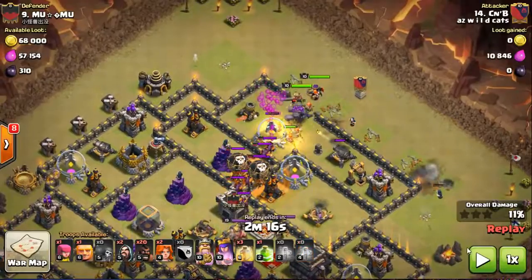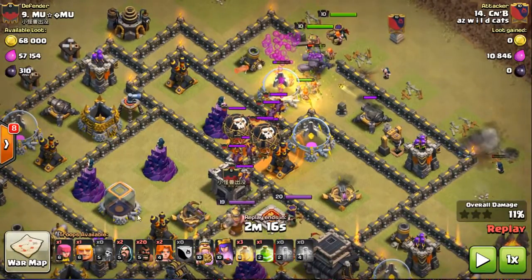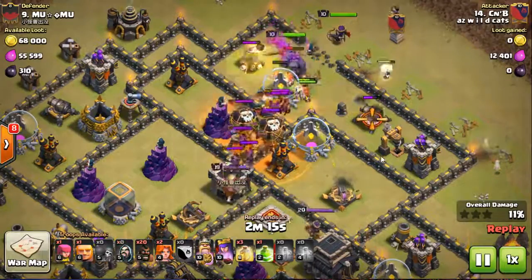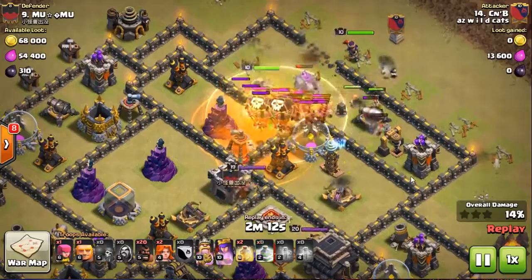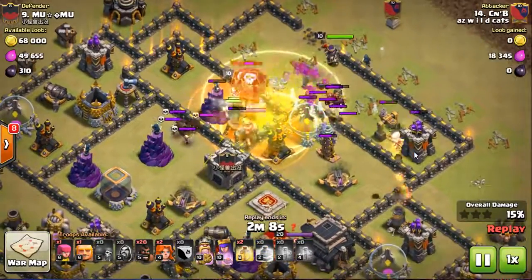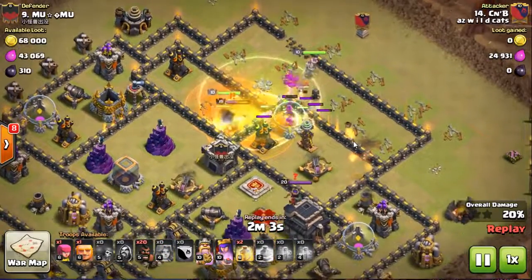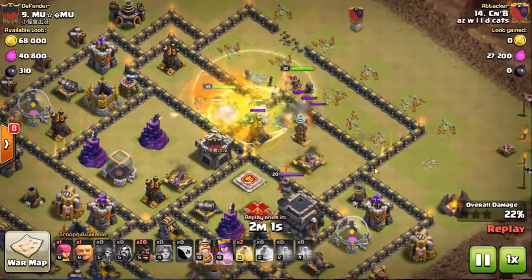Out pops only Loons and Minions from the CC — that's Valk-killing 101, what to use against Valks in your CC. I held back on a few Valks but then got my troops in. Now I'm throwing in poisons — that's why I don't use earthquake with this attack, because air troops kill Valks. Poison takes out a bunch of the air troops. I healed up my Valks as they got under the Loons, which just decimates them.